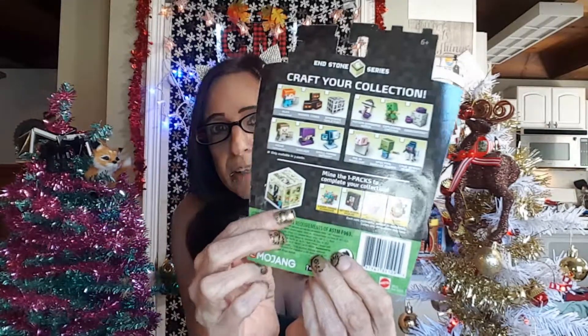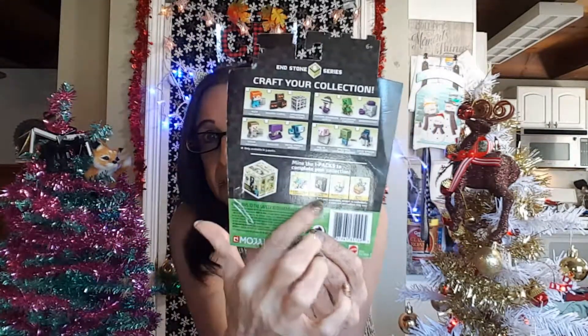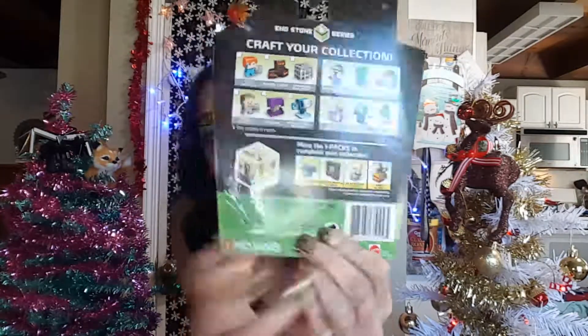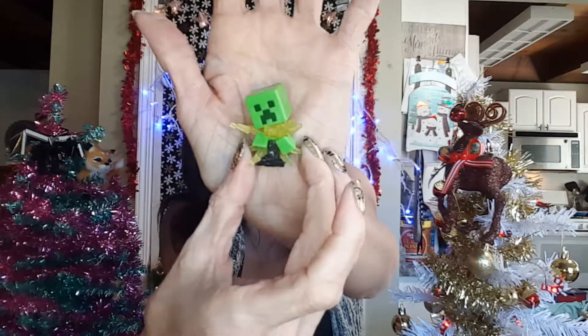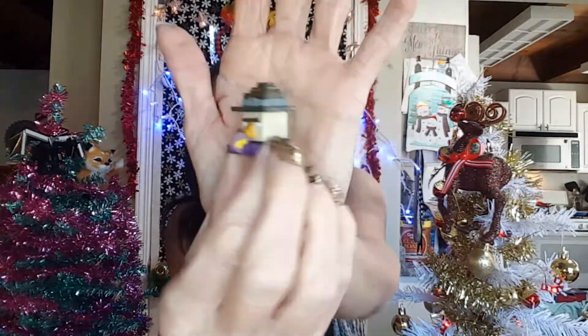You can always see in the back the four different ones that they have and then of course these guys down here. So that's always cool. We're gonna take these guys out and add them to our other collection that we are creating. Here's the Endermite — very cool. The exploding creeper — I love the creepers, I think they're cute. And the potion drinking witch — and she really is drinking a potion witch.